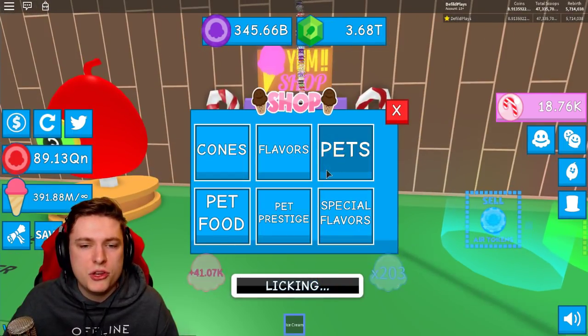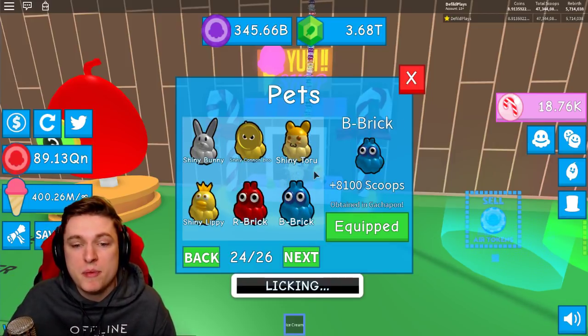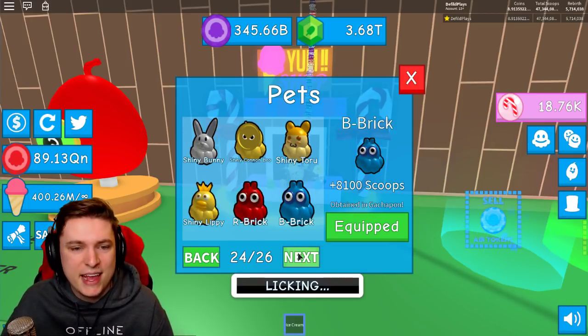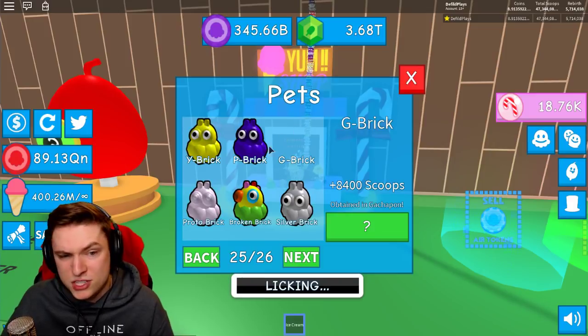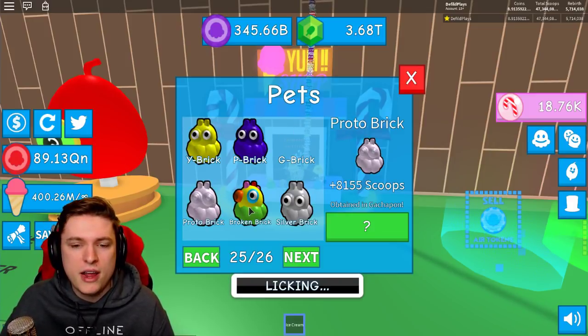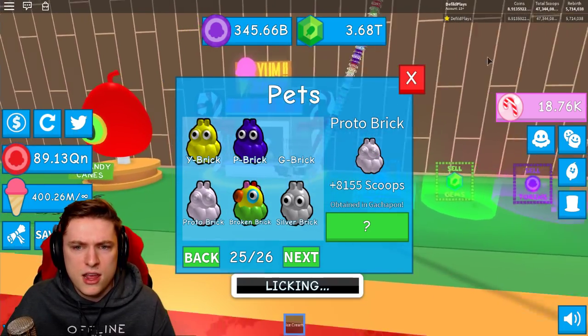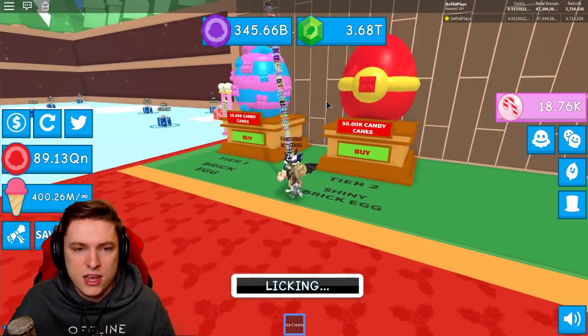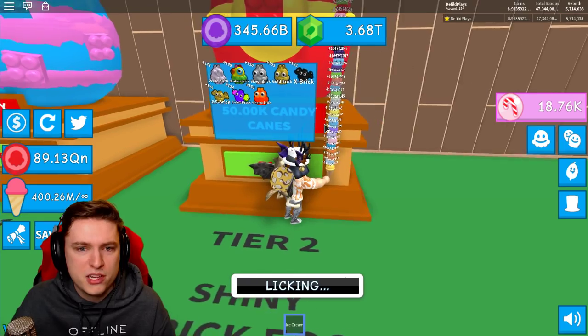While I'm actually waiting, let me show you guys all the new pets that have been added and their values. We're going to start off with the R brick at 8,000 scoop. We have the B brick at 8.1k. Then we have the Y brick at 8.2k, P brick at 8.3k, 8.4k for the G brick. The proto brick is 8,115. It's not better than the G brick — this is going to be the start of the shiny ones. Then we have the broken brick at 8,275. They are in the gachapon — so it's proto brick, broken brick, silver brick, gold brick.